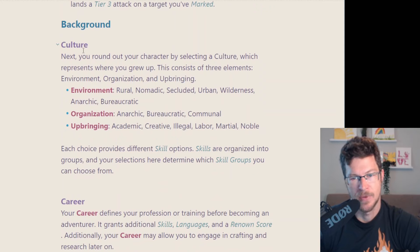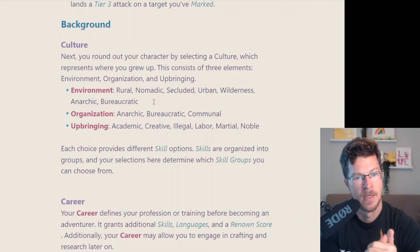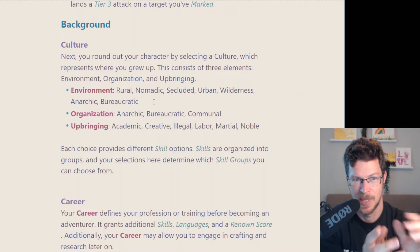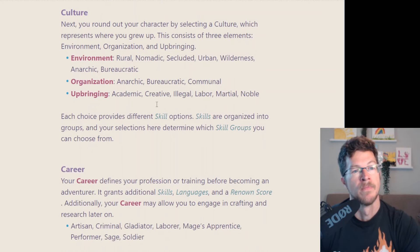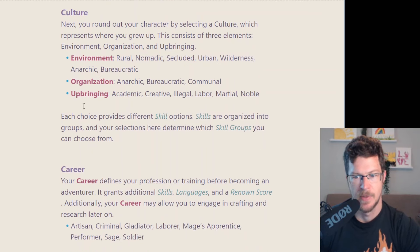Backgrounds are a combination of culture and career. Culture reminded me of Daggerheart with two cards combined — you choose your environment (rural, nomadic, secluded, urban, etc.), your organization (anarchic, bureaucratic, or communal), and your upbringing (academic, creative, legal). Each of those three choices gives you access to a skill group. There's a lot of flavor depending on which ones you choose, and you can really feel what that builds out in terms of the place you grew up.